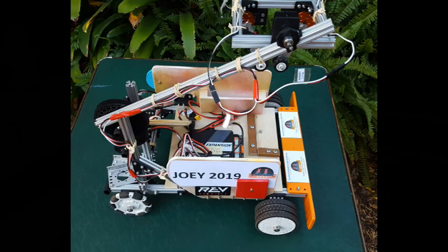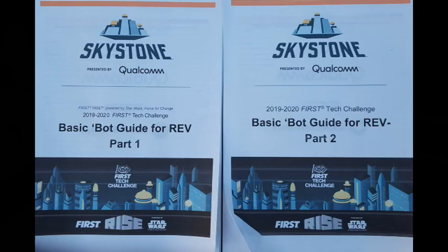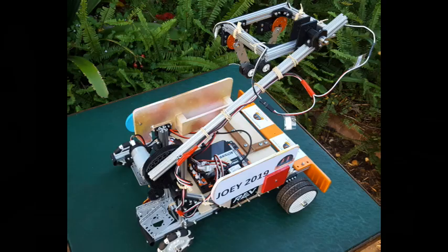Hi there rookies. I know there isn't much time in South Australia for the rookie First Tech Challenge teams to build, as you're only just receiving your kits in the next week. The robot has been built using the guides for the REV basic bot parts one and two, with a few changes to better suit the Skystone game. In your starter kit you'll get the six traction wheels and they've all been used on the back to get better grip.